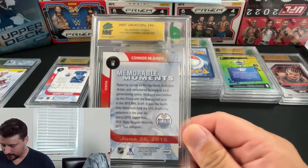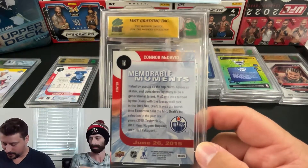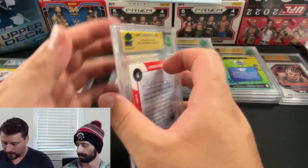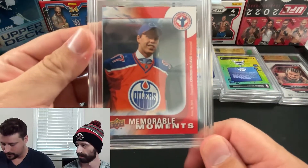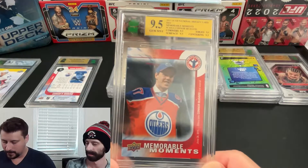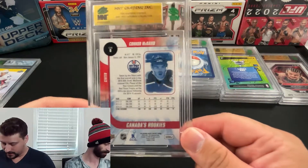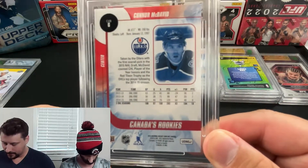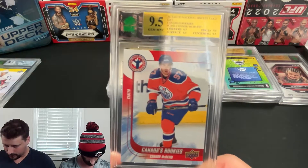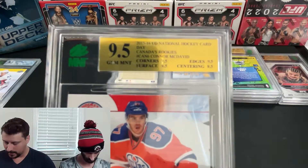Next up, I picked up a couple of these packs from a secret hobby store for very cheap. This is a McDavid Memorable Moments card from the National Hockey Card Day packs, way back in 2016 — it's him on the draft stand. This card got a 9.5, super solid, with nine fives across the board except a nine on the edges. A 9.5 McDavid rookie-type card is always a good thing to grab.